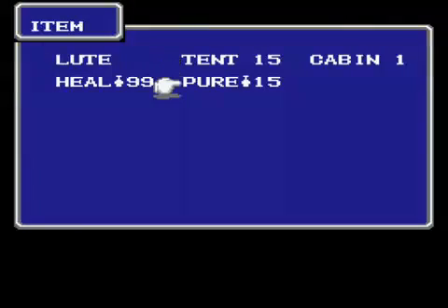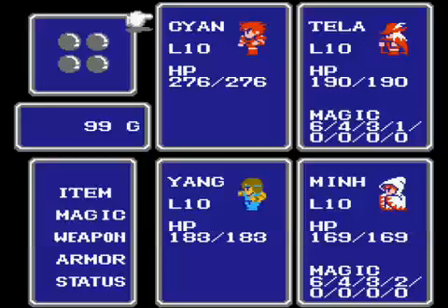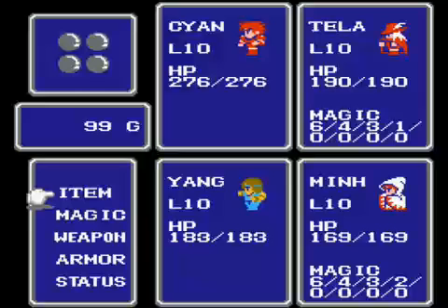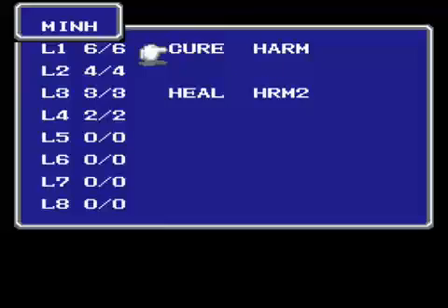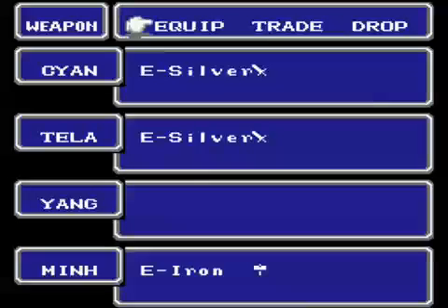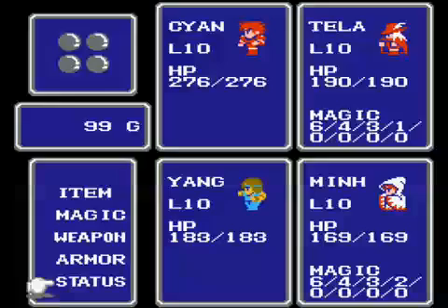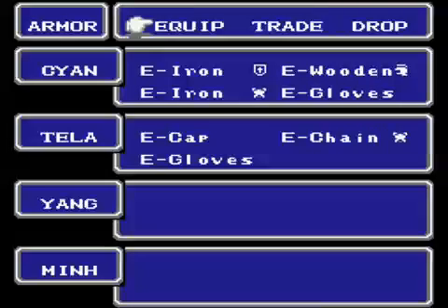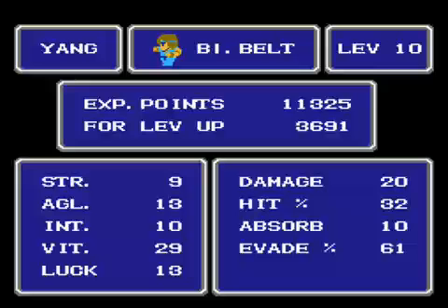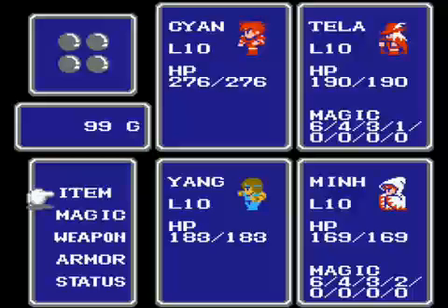We got 15 tents here, 15 pure potions, 99 heal potions. And then for the magic, we got all these spells here for the Red Mage. And here's all the spells your White Mage should have for now. And then for the weapons, that's what we got there — two silver swords, that'll really help out. And here's your armor setup. The Black Belt should have its absorb at 10 once you do that. So we're all ready to go.